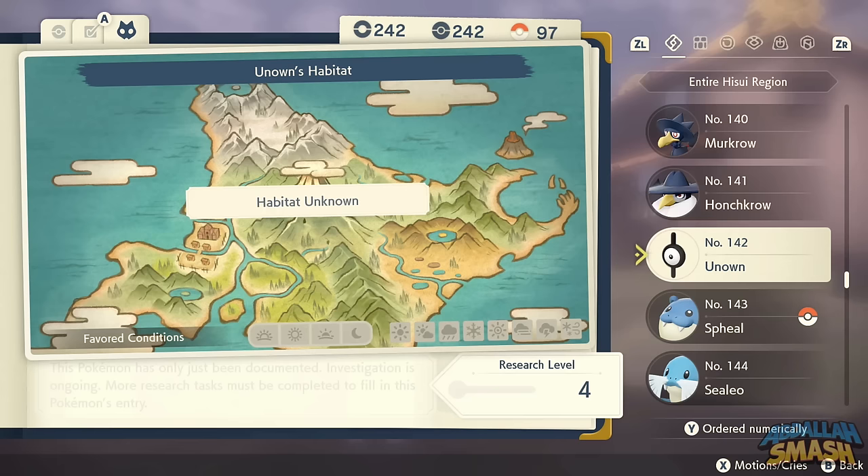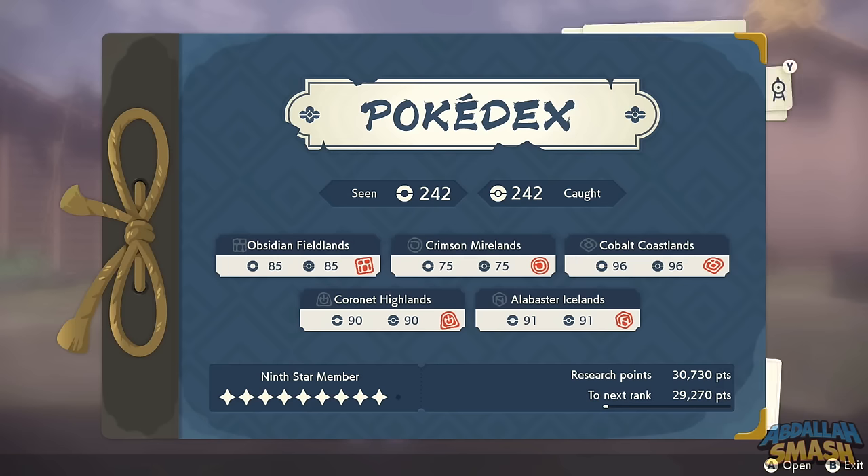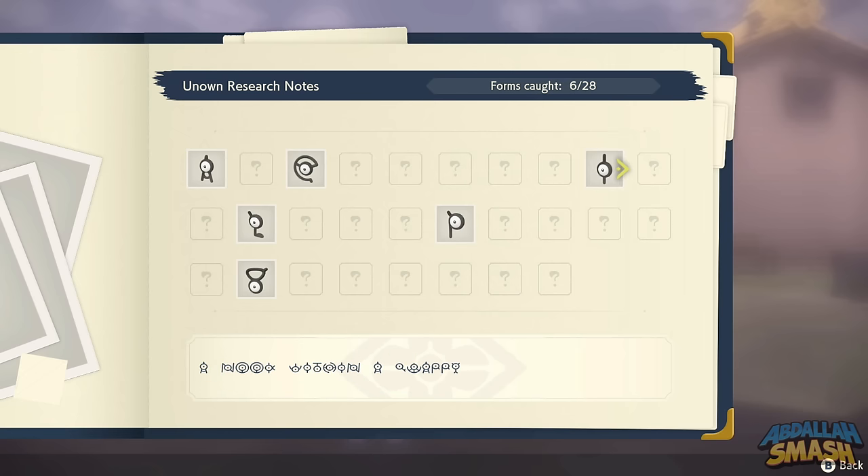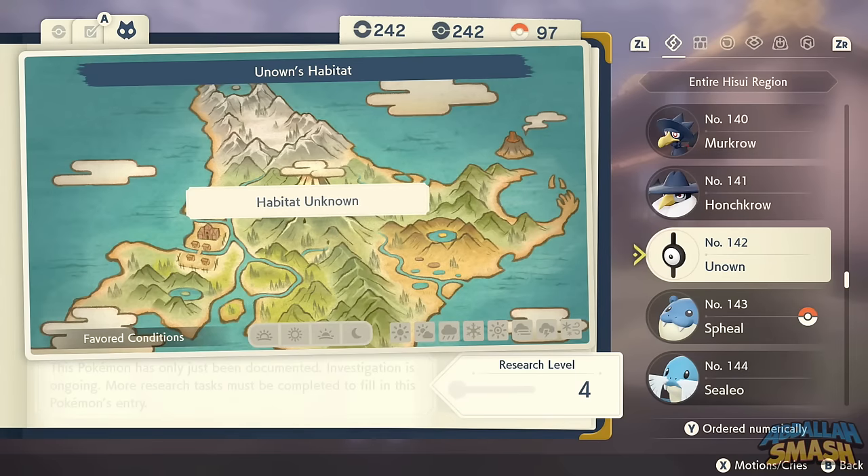Unown are scattered all across the Hisui region. Press the Y button in the Pokedex to see all their locations. There's a little riddle in the Unown language showing exactly where they all are. A dedicated video showcasing all Unown locations is coming soon.